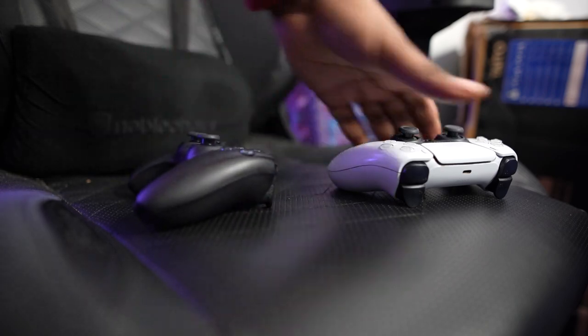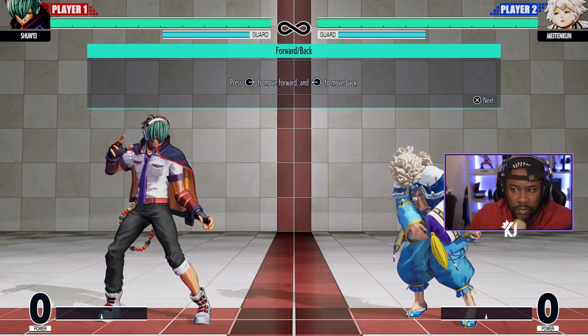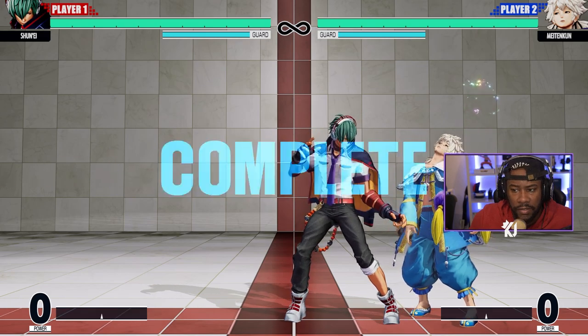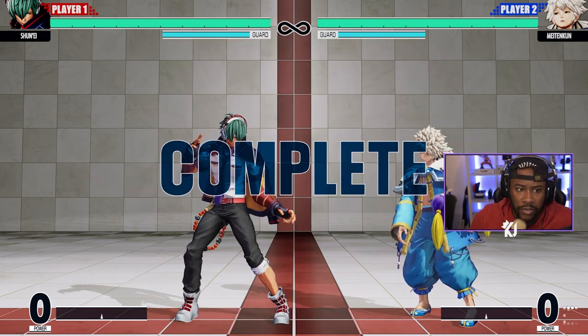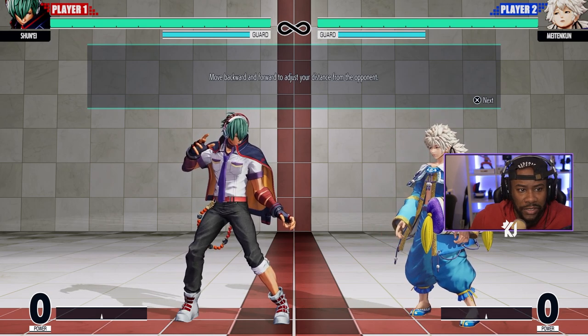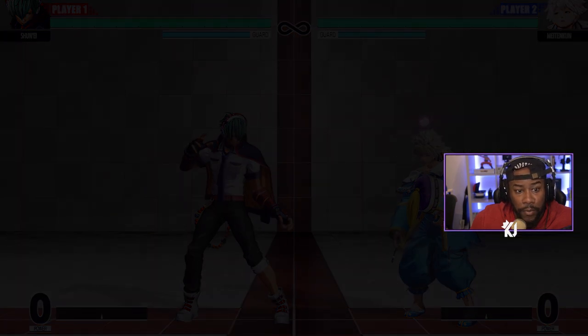I'm going to talk you through some of the stuff so that everyone knows what's going on. In fighting games you've got to move forward and back — moving forward and back actually helps. You can move forward like this and hold back like this. Move forward when you want to advance, press back when you want to create distance from your opponent if you're getting rushed down.